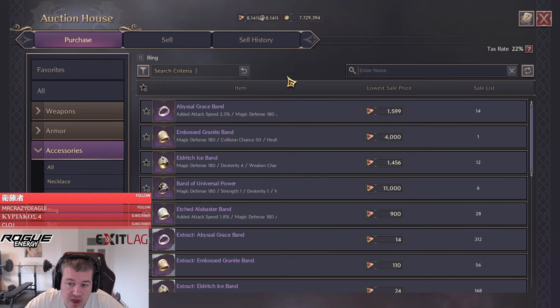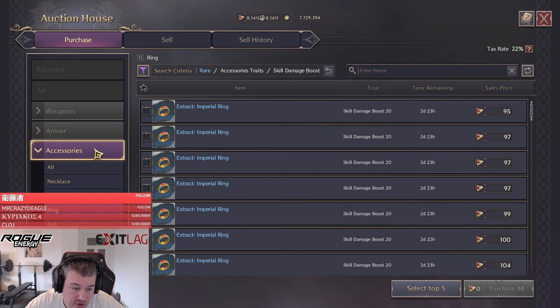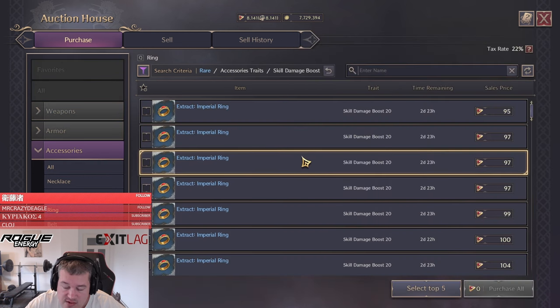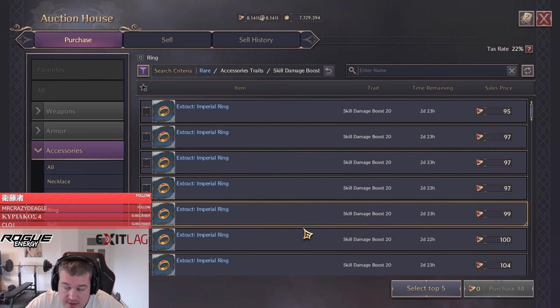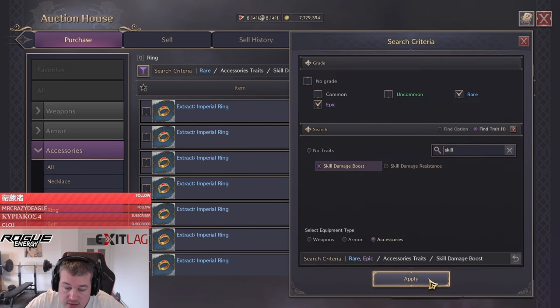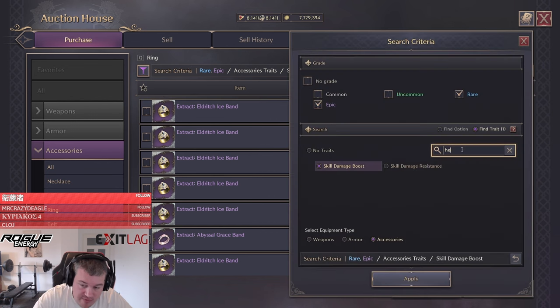Next up, at the auction house we have to check again whether it's better to upgrade with blue items or with purple trades, so we do a little price check. First we check rare — go to find trade, select skill damage boost, accessories, switch to ring. Make sure you always switch to ring, otherwise it gets a bit weird. There are about 100 per try. Then check epic, switch to ring again, and you'll see if one ring is only 469. We do the same for health.